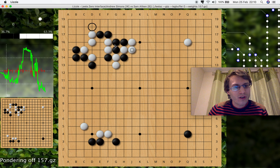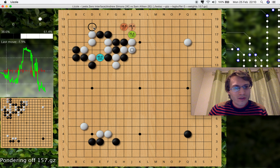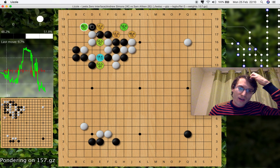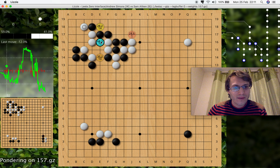This is showing an example where in this position LeelaZero was only thinking black would play here, and then white would connect. It didn't consider this move, but as soon as you show this move to it, it thinks: hang on, that move is a lot better than I thought this position was for black. LeelaZero, at this version, realized that if white does block, it can see this same shortage of liberties problem, and white's going to get captured.